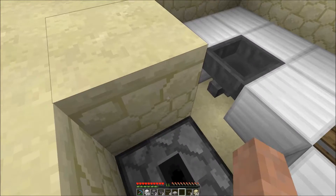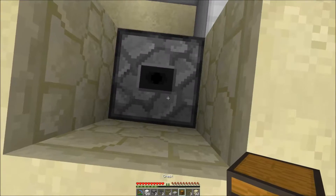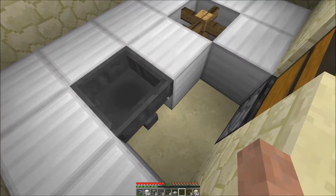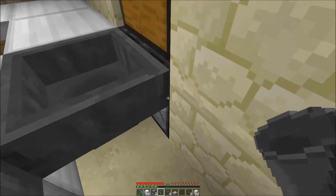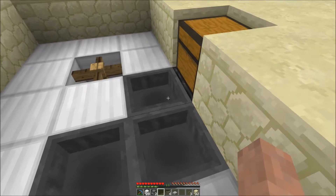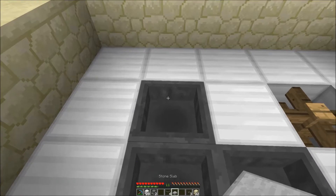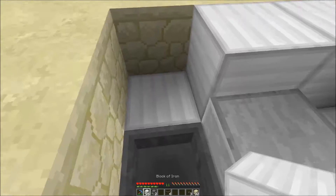Put a dropper facing upwards with a chest on top, so that you can access your cooked meat. Then behind that dropper you want a hopper facing in, and then another hopper — it's basically just a funnel through there. On top of this first hopper that we placed, you want a stone slab.